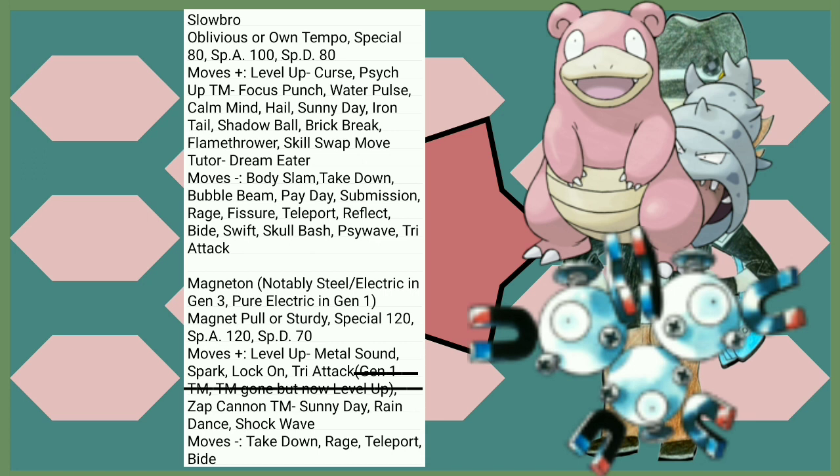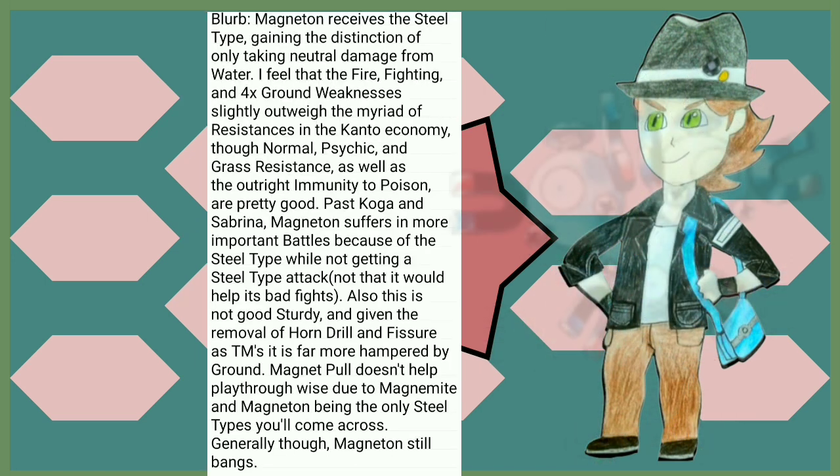Magneton is now Electric and Steel type, which is the only change so far to any Pokémon's actual typing. A 50-point loss to Special Defense is not really helping it, though. For new moves, Zap Cannon is pretty cool to pair with Lock-On. Tri Attack used to be a TM in Gen 1 that it didn't get, but now it gets it by level up. In my notes I wrote a blurb about what this type change means to Magneton — it has really good resistances. In the more important fights past Koga and Sabrina it doesn't help out all that much, but generally Magneton is still an amazing Pokémon to use.